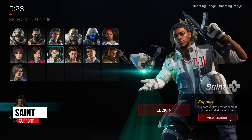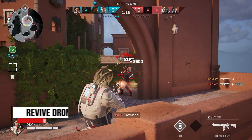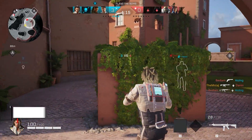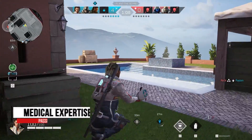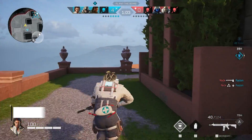Saint is a support character. If you prefer being the backbone for your team and helping fallen allies when they are down, Saint is the rogue for you. He is a mid-range option and his main ability, Revive Drone, sends a drone to revive a teammate anywhere on the map. His passive ability, Medical Expertise, heals himself and any ally that is revived using Revive Drone.